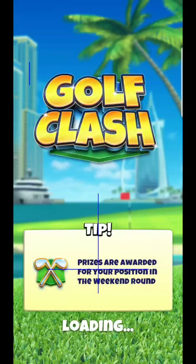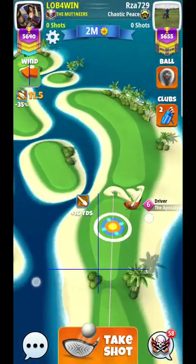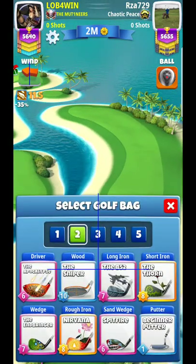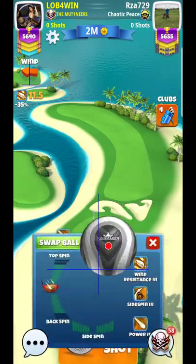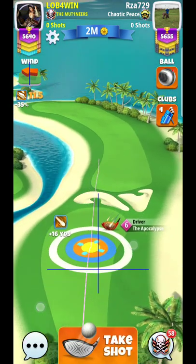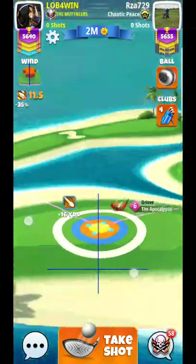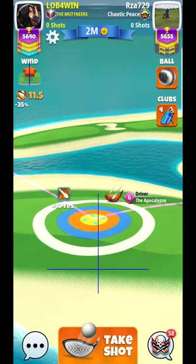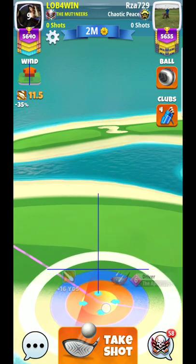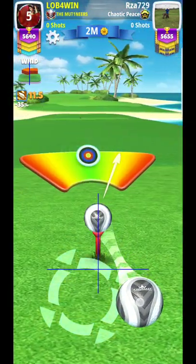All right, here we are hole number two - take our first look at this, the master division. What I'll typically do for this one, especially with winds like that, is just go out this direction. I'll typically play with Guardian on this hole, so you'll see that's the change I'm going to make. Let's see if we can land up here kind of close to max - I'm going to max this out. What I would typically go here is maybe eight rings, maybe eight and a half somewhere in there. You can also see what I'm doing with my curl.